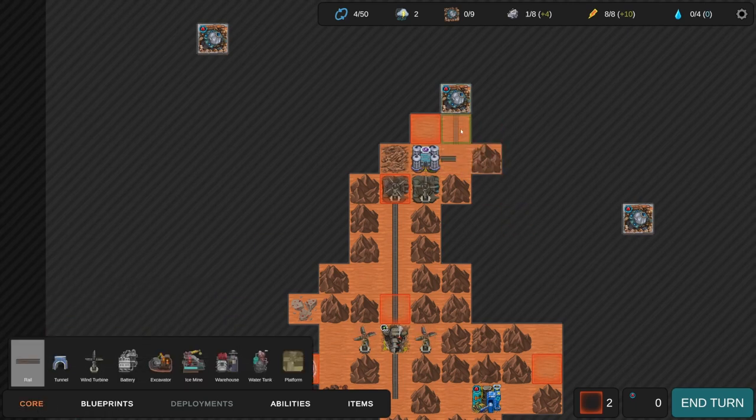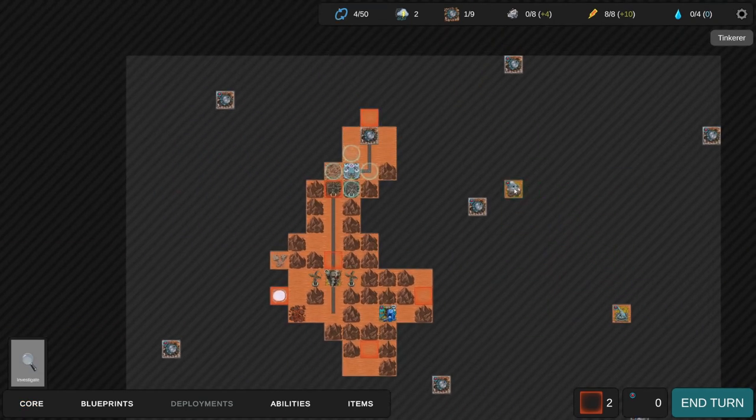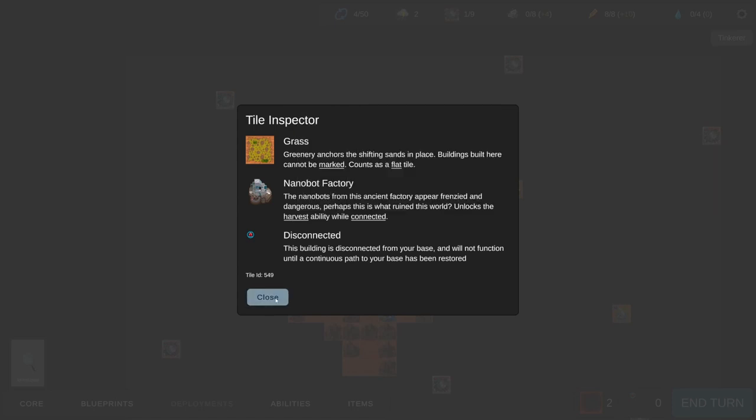Drive Anomaly: all unoccupied non-wasteland tiles are fogged, then all fogged tiles on the board are randomly shuffled and redistributed. That is so weird - why would I want that? Let's pick Tinker. That reveals all buildings with special powers on the board. There's a Nanobot Factory - nanobots appear frenzied and dangerous, perhaps this is what ruined this world. It unlocks the Harvest ability while connected. The nanobot factory ability turns sand tiles to wasteland but has a chance to generate two random items.